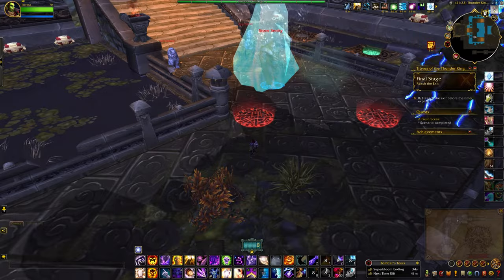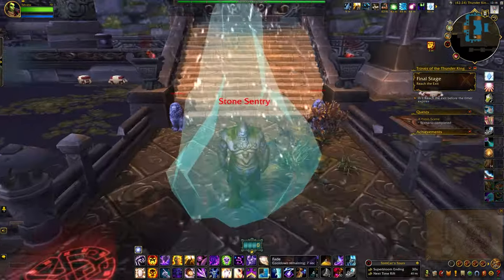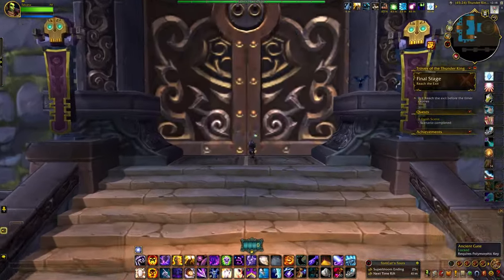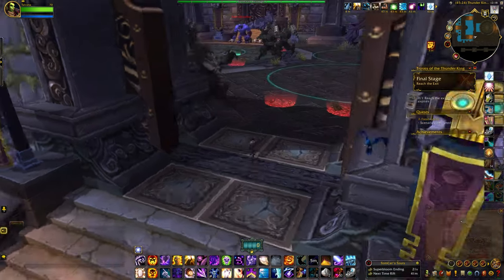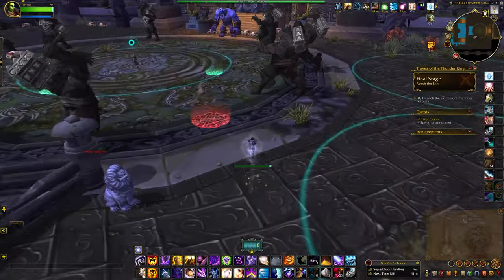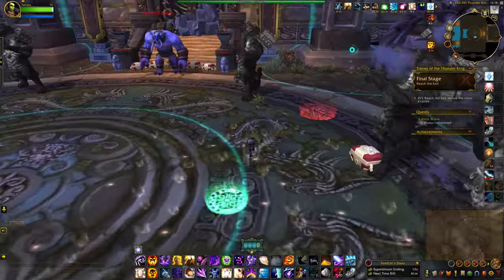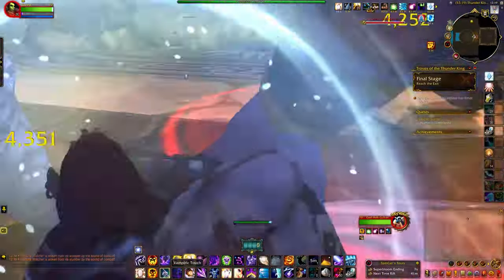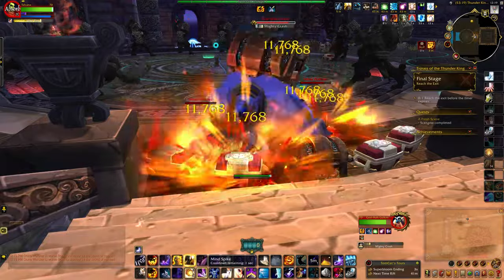You're going to ice this guy over here. Just proved you can get through without aggroing the quillen. This is where I would use my key, because I've noticed the key has a five-minute cooldown now, which I don't remember it having before. Now I have three minutes to kill this guy at the end for part of the achievement, if you're going for the achievement.